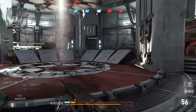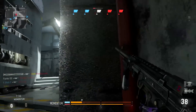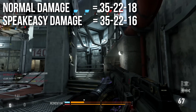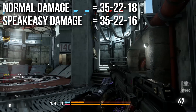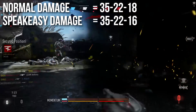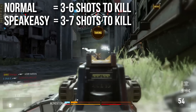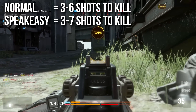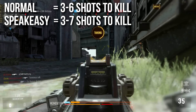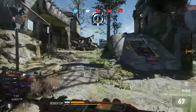There are a few downsides. Most notably it has lower damage: the normal ASM1 damage is 35/22/18, while the Speakeasy is 35/22/16. There's a decrease in damage at the far end of the range. A normal ASM1 is three to six shots to kill; the Speakeasy is three to seven shots to kill, meaning you might need an extra shot at long ranges. Since it's an SMG you can reach those long ranges pretty quickly.